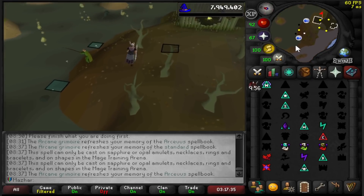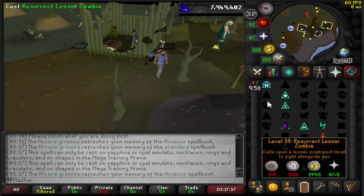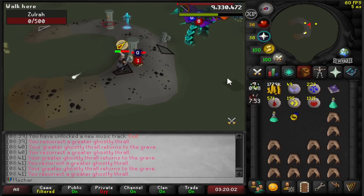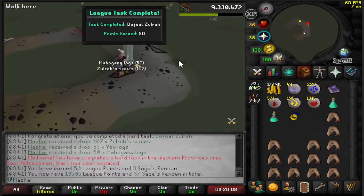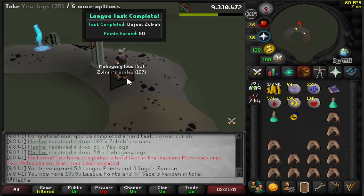I'm going to go ahead and send a Zulrah kill for the points. I'm going to use the Arceuus Spellbook to help me kill it and just camp range. That's my Zulrah kill complete — 50 points, 13,505 total. Less than 1,500 to go.